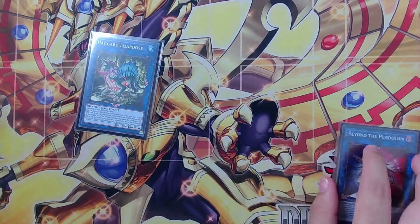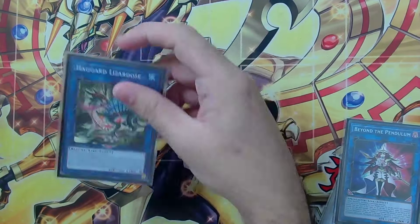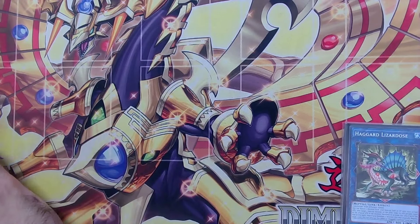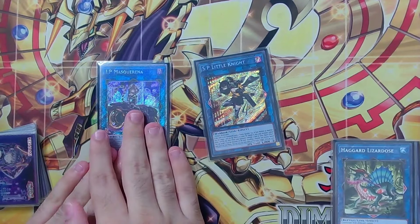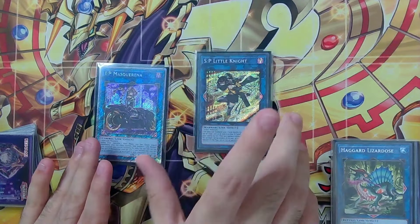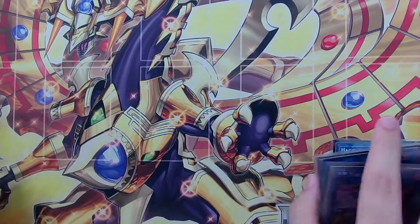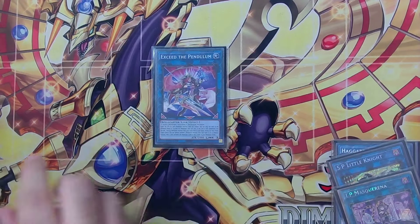We're playing Haggard Lizard Dose because it is very important in the Liberia Melodias build — you link off to make a link two, summon this, tribute it, draw a card, then activate Austinato or Dragon Shrine to send Dark Worm. We have IP Masquerena and SP Lunonite — pretty standard. I have a feeling IP will get banned in the next ban list, but we'd still play SP Lunonite because it's such a good removal card. For the only link three we have Exceed the Pendulum, which lets you pop off and make Access Code. You usually end on Exceed the Pendulum field, being able to summon back the Gate Magician you sent off the Absolute effect — getting more pluses and follow-up.